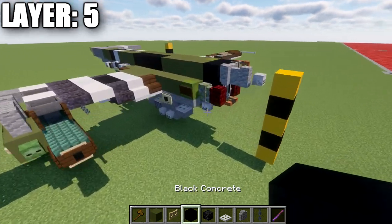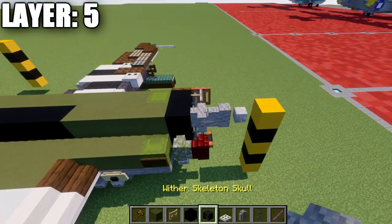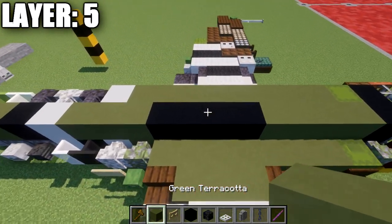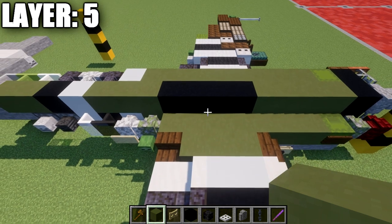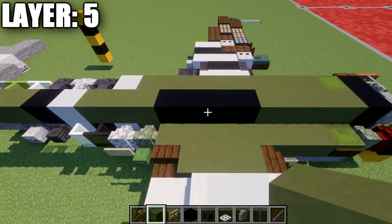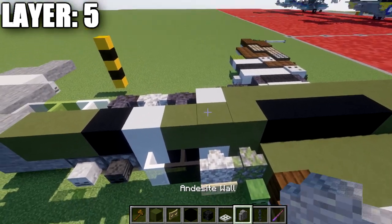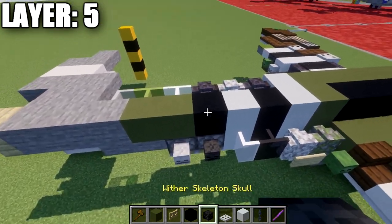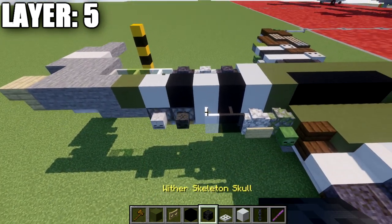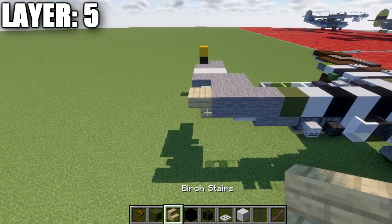For layer five, on top of the black concrete block from the previous layer place another block up, then two andesite walls going forward and a skeleton skull on the tip. Place four green terracotta blocks back, then a row of four black concrete blocks for the cockpit interior space — you can leave this open and customize an interior if you'd like. Going back, place a green terracotta block, then alternating white and black concrete blocks, then another green terracotta block, a row of three stone full blocks, and an upside-down birch wood stair on the end to complete the centerline.